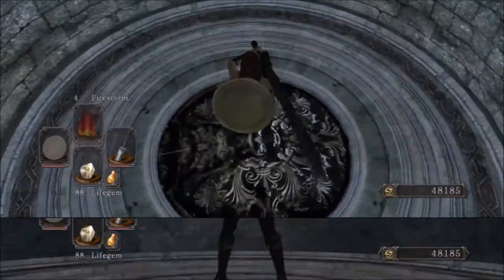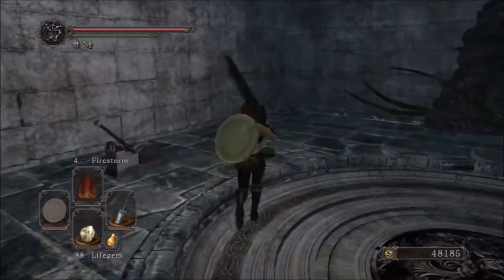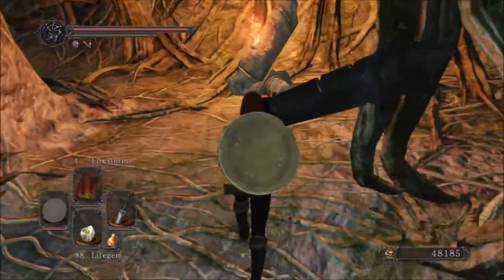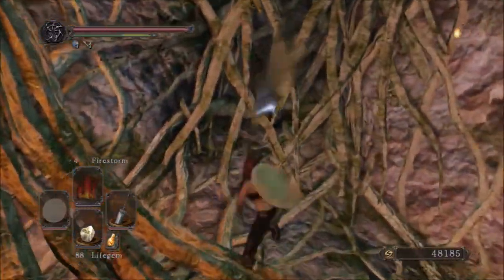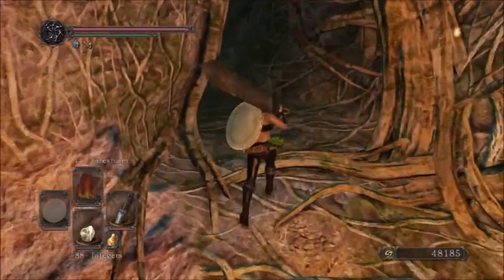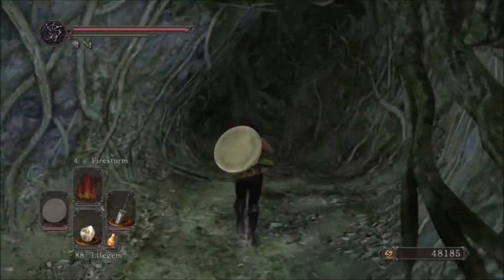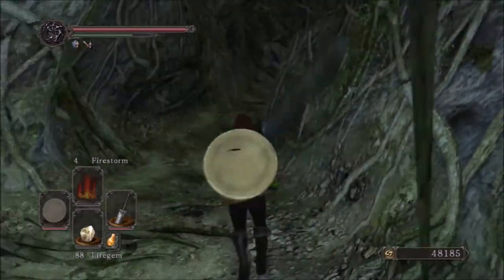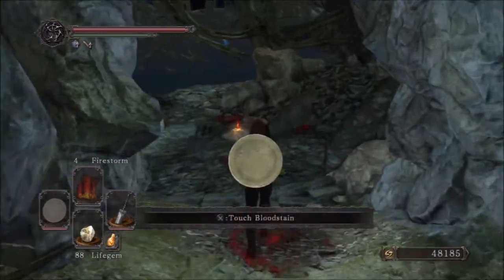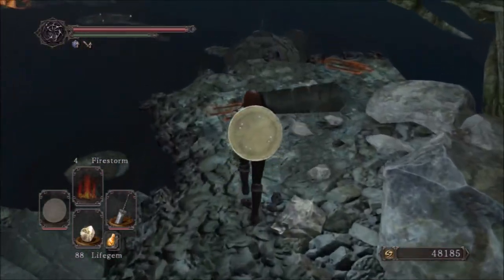Now we're going to take a very long elevator ride — something pretty common to this Drangleic Castle area is really long elevator rides. I don't know what this reminds me of — whether it be the Lost Bastille lift or the place where you join the Dragon Covenant in the first Dark Souls, at the base of the big tree. It's the area with the sand and the beach, a hydra down there, dragon scales, where you can join the Dragon Covenant and cut off the guy's tail for the Dragon Sword. I do not remember the name of that area. Also kind of reminds me of the first Dark Souls DLC, the Artorias DLC sort of.